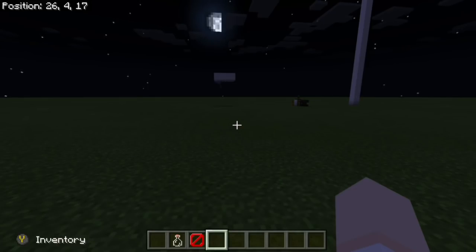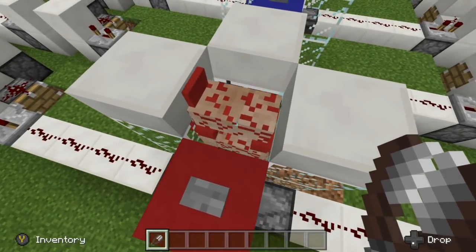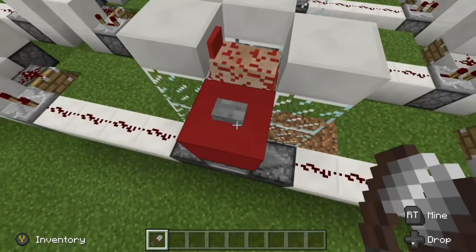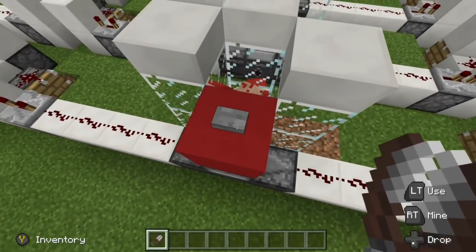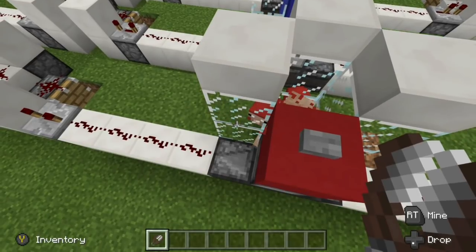Because we made a sheep wool farm where the observers detect the change when the sheep eat the grass and it converts into a dirt block — the observer was detecting that. So I'm not quite sure what that applies to, but they fixed it, so it must have been something.